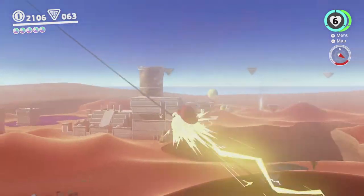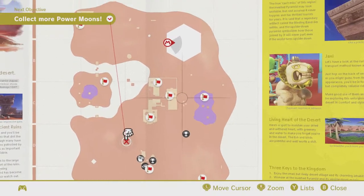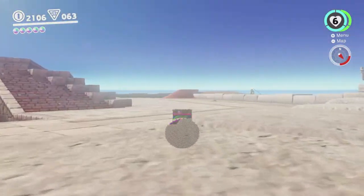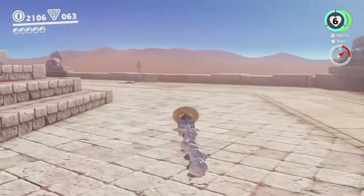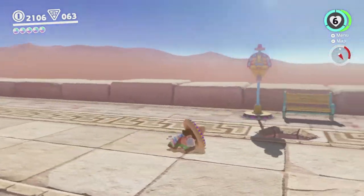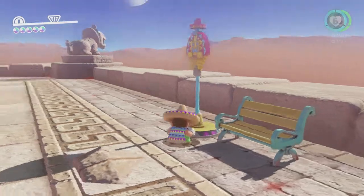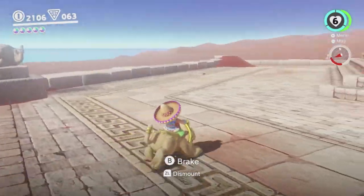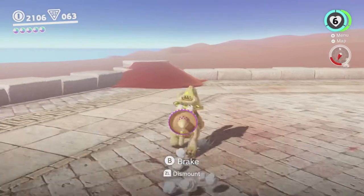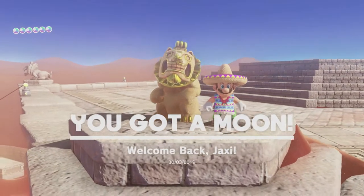We're gonna just zap our way up on top of the pyramid here. I thought there was a checkpoint up here but I think it's just that there are all these power lines to get up here so easily that it feels like there's a checkpoint, but there isn't one. We need to call the Jaxi up here and jump on, and carefully steer our way over to this killer here, because there's a Jaxi statue on every other one of these. So when we stand here, the Jaxi will reward us with the power moon. Thanks, Jaxi.